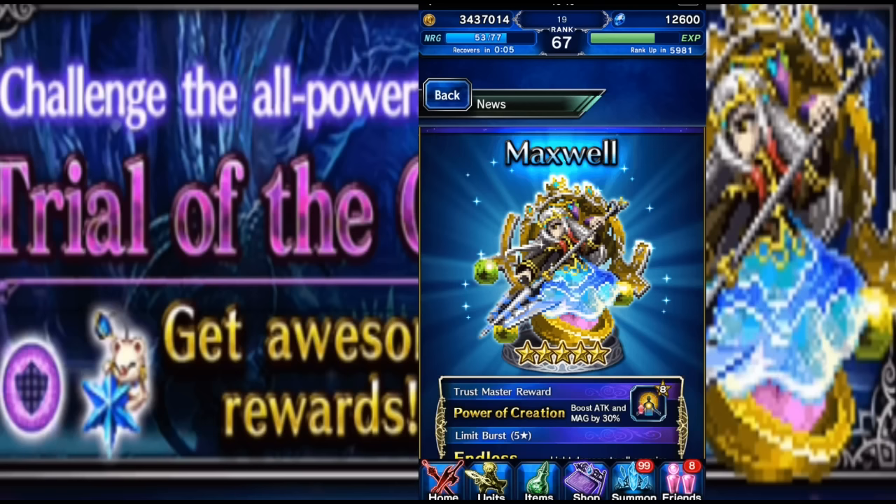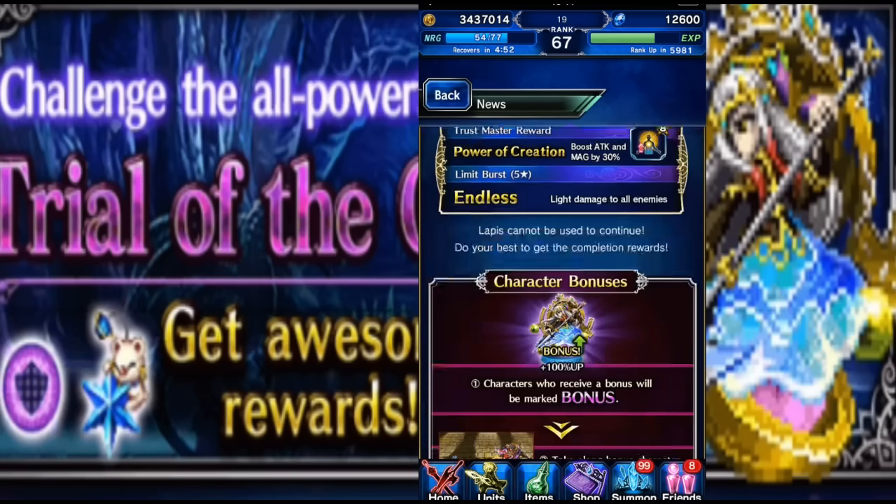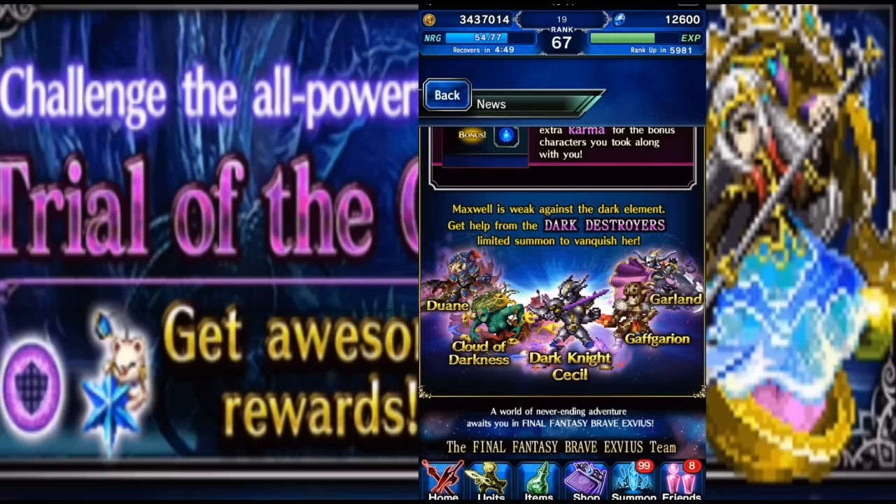Cecile with Diablos equipped won't have 100% light resistance anymore, but that gives you 50% light resistance and you can still use Cloud of Darkness. Hopefully you have Cloud of Darkness — if not, she's available in the next banner and you definitely need to summon for her. Cloud of Darkness is a three-star base so she should have around a 10% drop rate. You can also get Garland — both Garland and Cloud of Darkness are really great units in this banner.